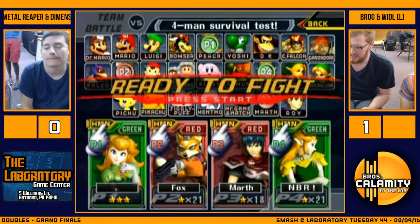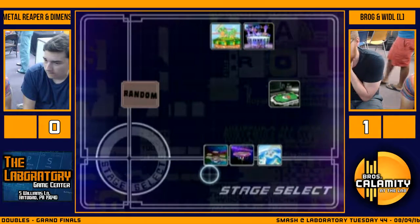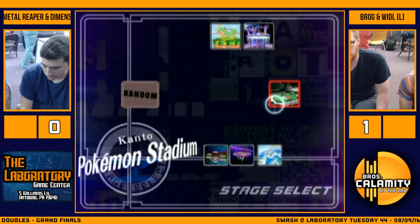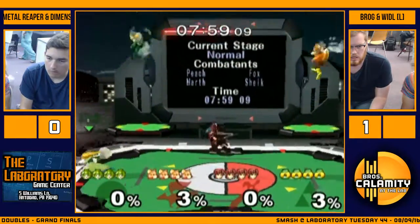Brog won't go in. As you could actually see, as he was wave-shining Weedle, Brog just backed off - he didn't try to get Weedle out. He said, 'You're gonna live. I'm not gonna risk getting hit by anything.' That's sort of the reverse - he was just stalling, waiting for Weedle to get back and help.